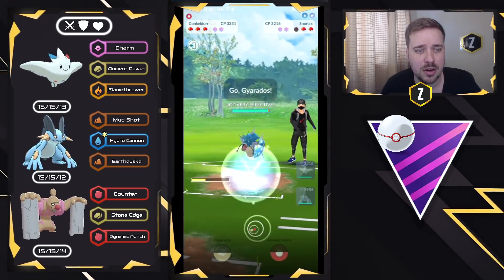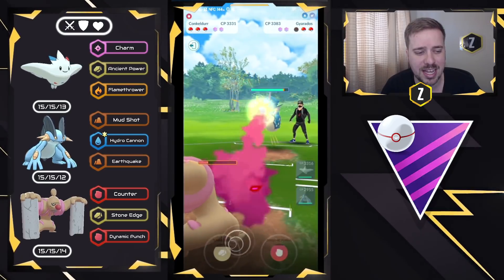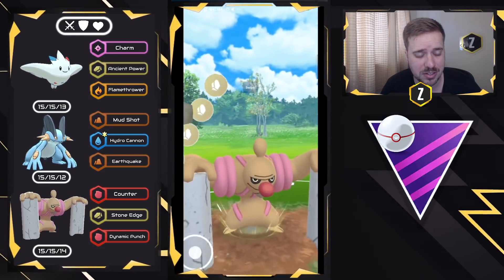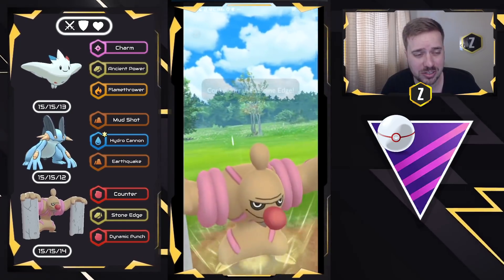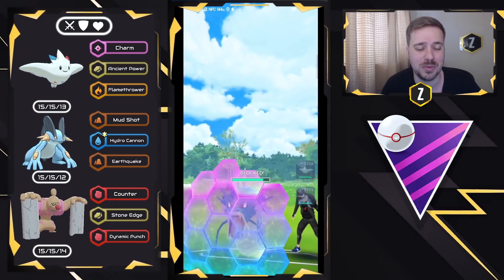I have enough HP left, and it is Dragon Breath Gyarados. We throw Stone Edge to get Shield and Switch Advantage — which is huge. We get the shield, and they can't just farm us down; they have to throw energy too. This is why Conkeldurr is honestly one of the best, most flexible Pokemon you can have on your team.